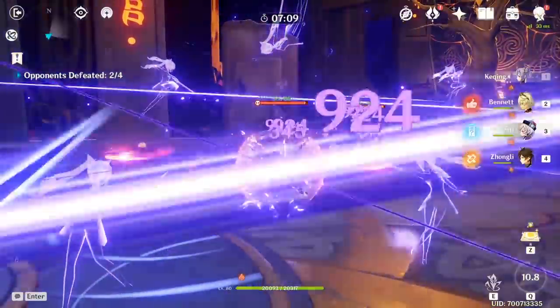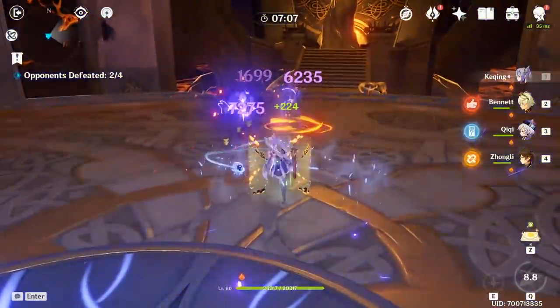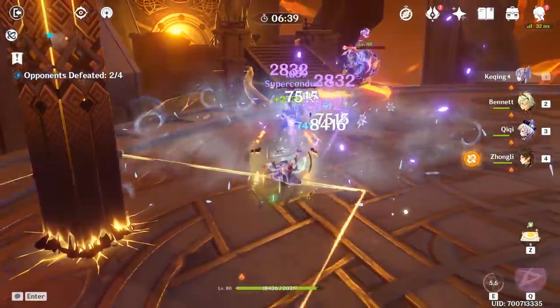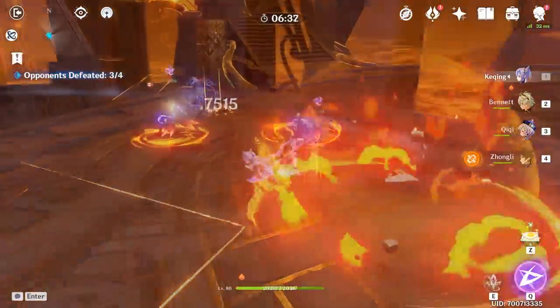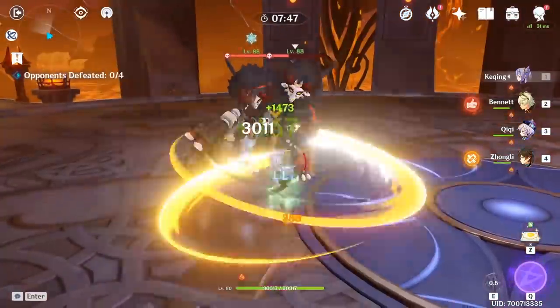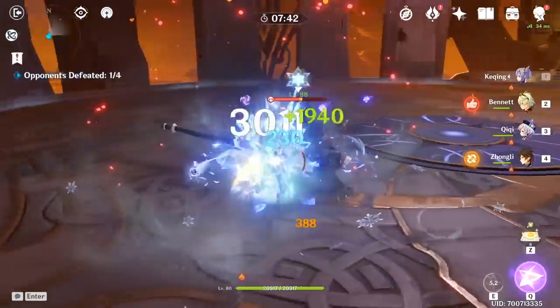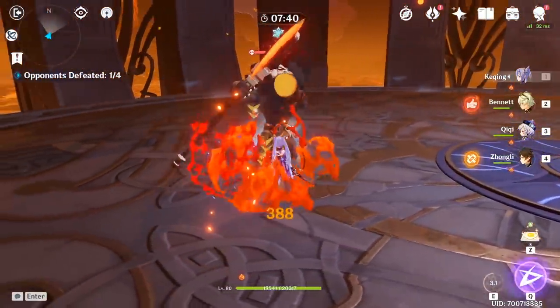The other thing to keep in mind is her burst, which for the most part doesn't require any special setup, except that it's not going to be her big source of damage if you go physical. Instead, you will rely on the second passive talent to boost her critical rating and energy recharge by 15%, which means your main priority is to maintain these buffs by unleashing the burst as often as possible.